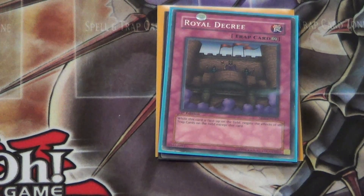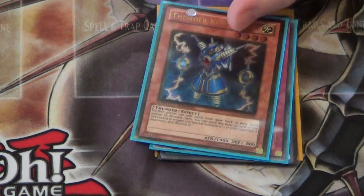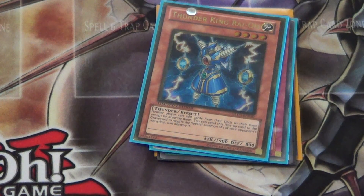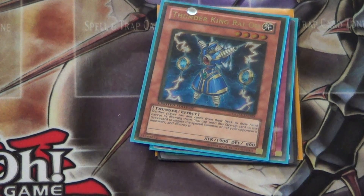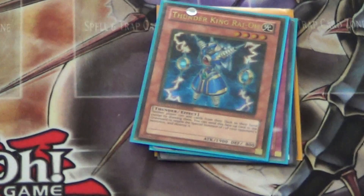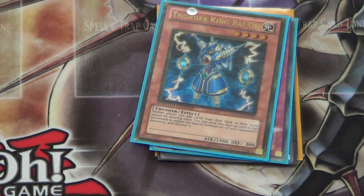Number 7: Thunder King Rai-Oh. There's just a lot of decks that add from the deck to the hand, and it's a really good card to stop searching. In general it's just pretty good and it locks down certain decks like Spellbooks and Geargia. Maybe Wind-Ups too.